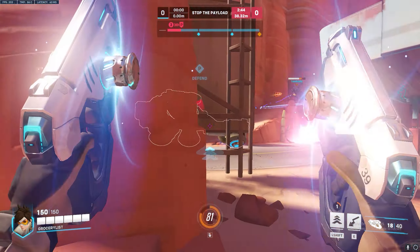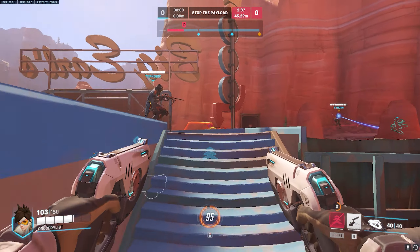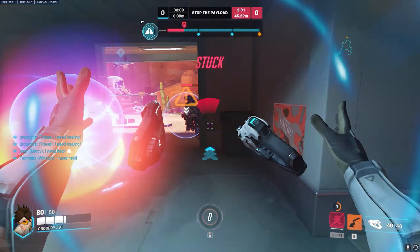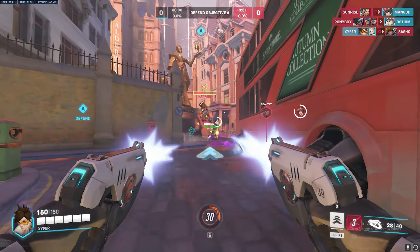But the fatal mistake players will make at this point is not saving 1 blink for escaping. You might think that you don't need 1 blink for escaping if you have recall, but remember that recall is on a 12 second cooldown while blink is on a 3 second cooldown. Always having 1 blink in reserve gives you the chance to get away from a bad situation during fights and allows you to save recall for making more offensive plays without being punished.